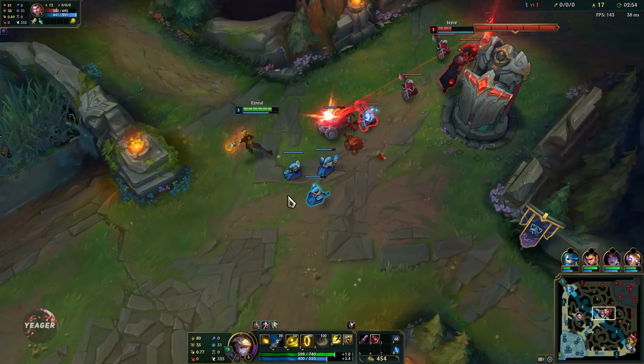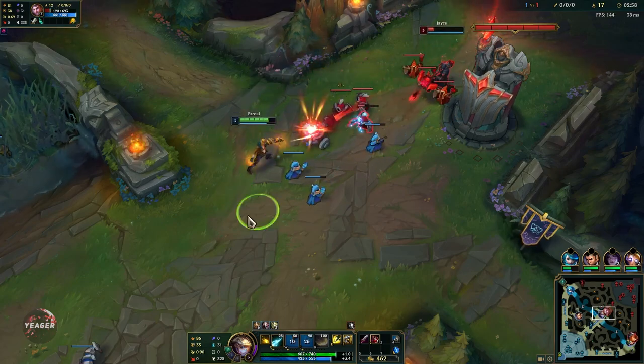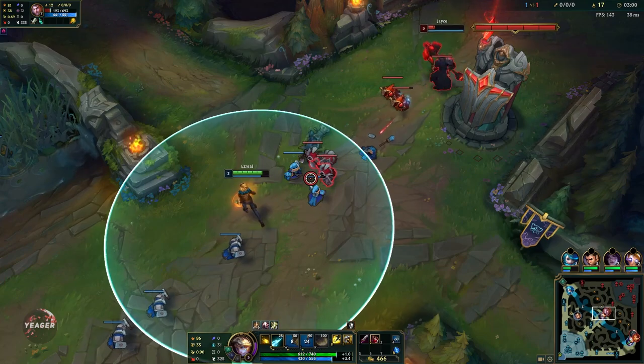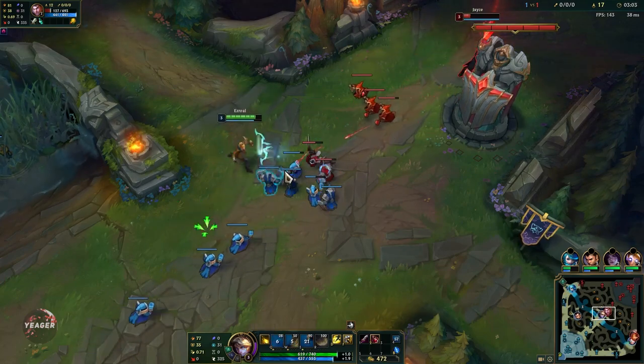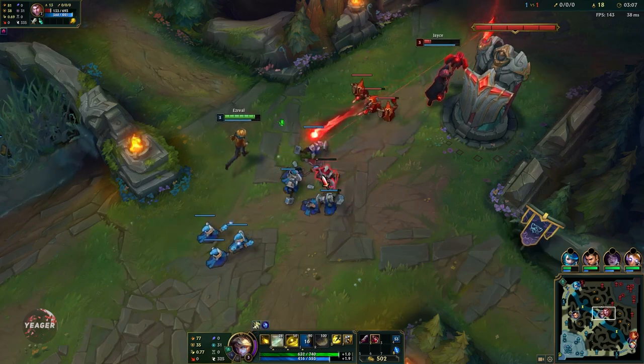Often when you try to poke people, you last hit a low HP minion with your auto attacks and then immediately throw out the Q so you can hit the champion behind the minion. That's a pretty typical way for Ezreal players to poke the enemy champion.